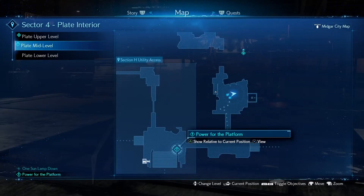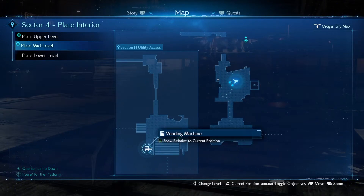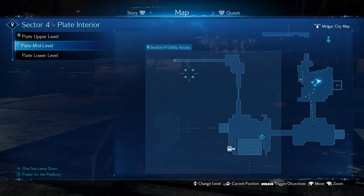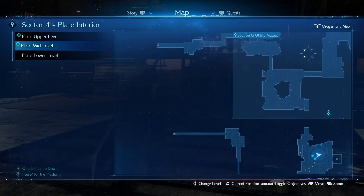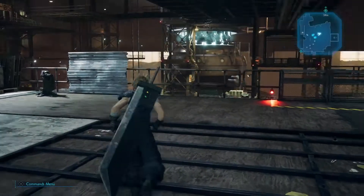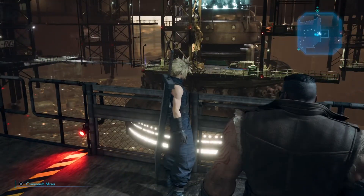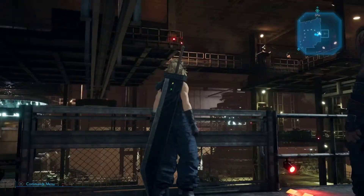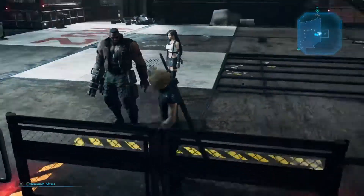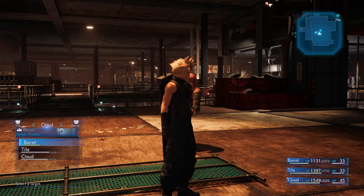In between the second and third light, there's going to be an area just down towards the bottom left-hand corner of the map. You have to fight through a few different enemies until you get to this area where you're on to the second light switch. Once you get to that area, you'll know exactly where I'm talking about.